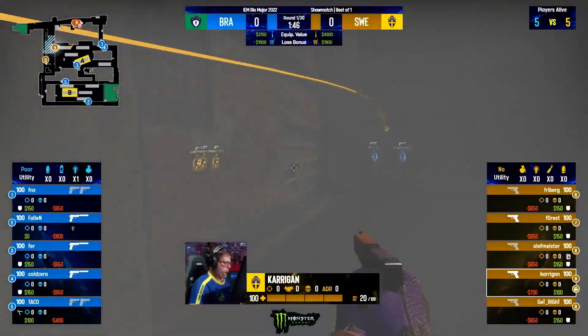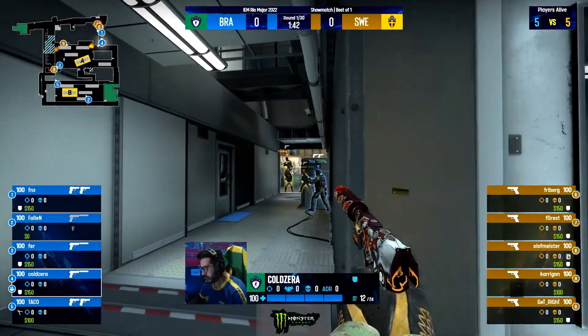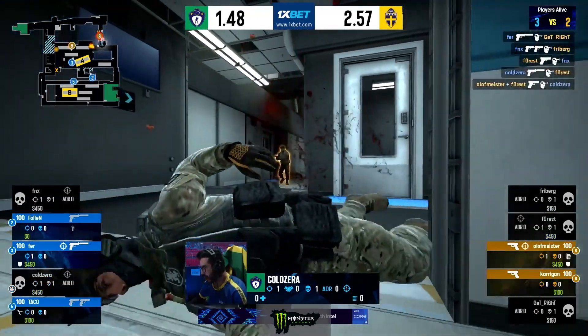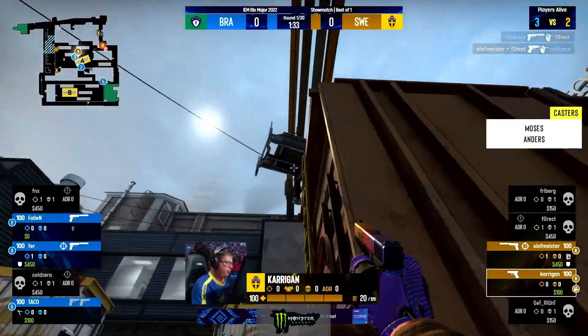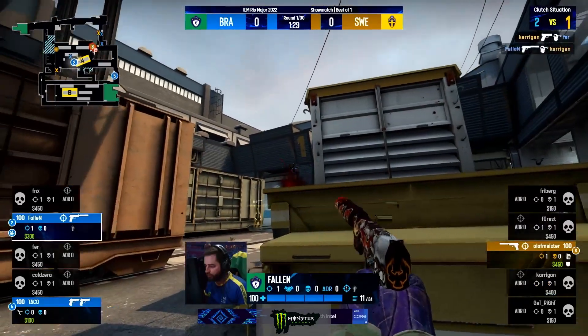Unbelievable. Can't believe it. And it's gonna be Sweden on the T side to begin with. Brazil, they're gonna be the CT side — FNX is here. Cold is baiting for the deagles, and it's a good couple of kills going the way of the CTs to begin with.